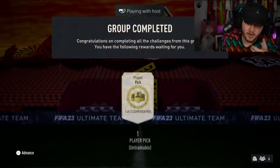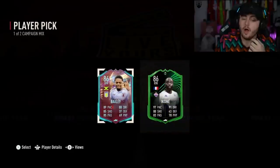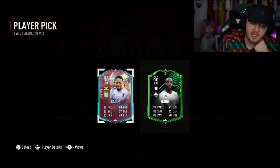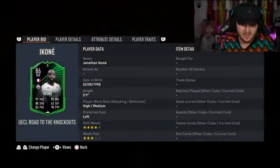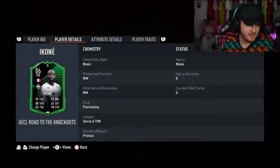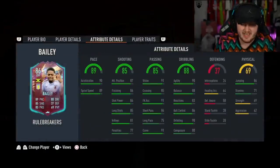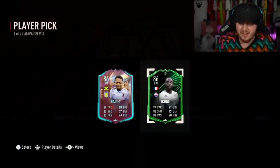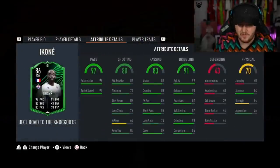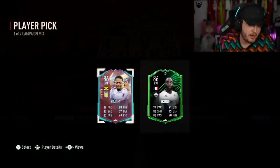Jude's got the new campaign bag mixed player pick. A couple of right wing options - you've got Leon Bailey, he's not terrible, or this Ikone card is actually surprisingly pretty good. Leon Bailey I've not played with or against him, he looks all right. But this Ikone card - I've played against him a few times, he's actually quite difficult to contain. Pretty decent player, not bad.